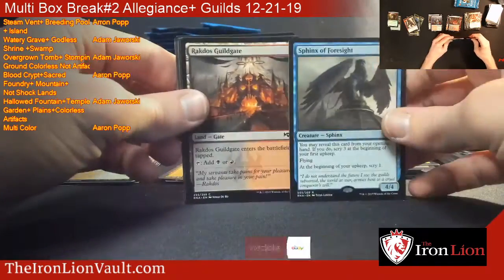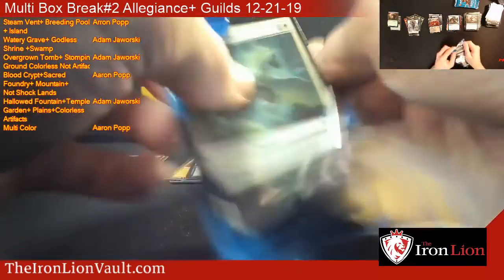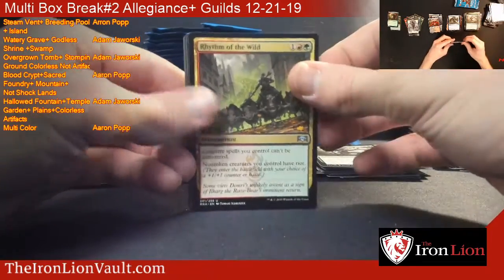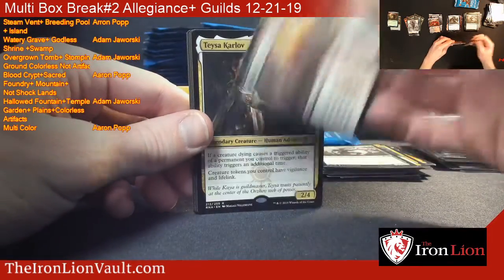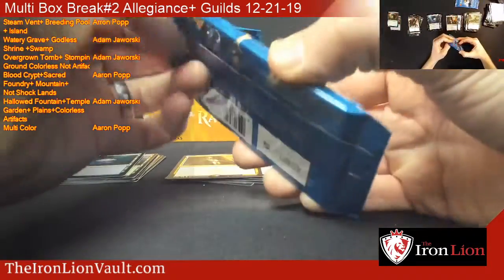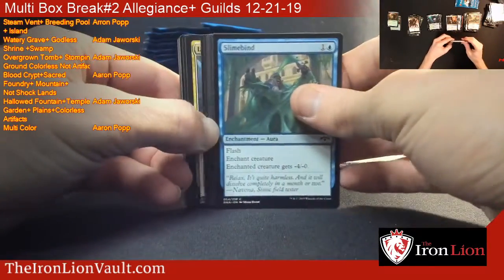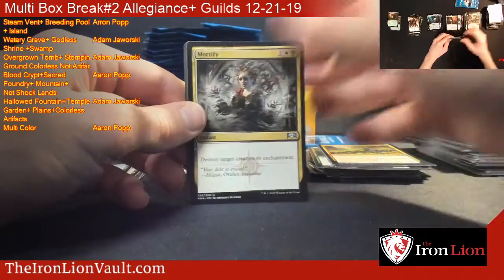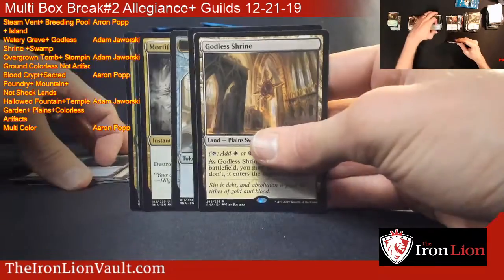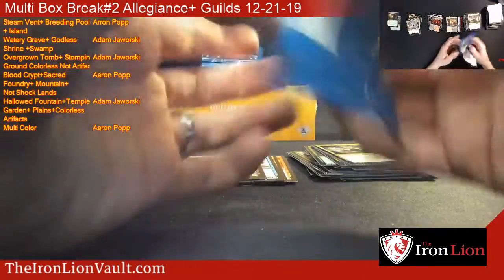Sphinx of Foresight - seen a lot of play in the Jeskai Fires deck right now. What about Taysa? Want duplicates of that one. There's a few random ones I wouldn't mind having doubles of. Like this one - shockland number three, Godless Shrine. That one going out to Adam. We both know where it's going, so I don't have to keep saying that.